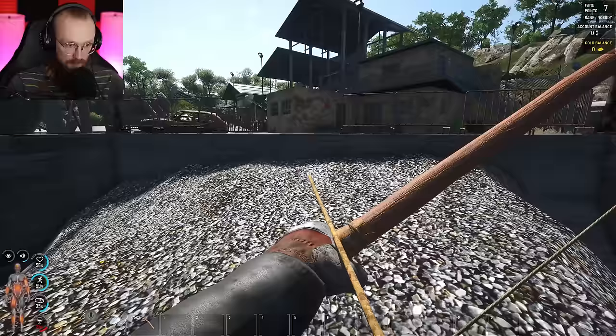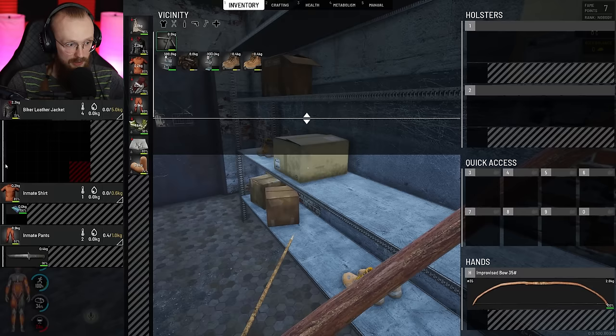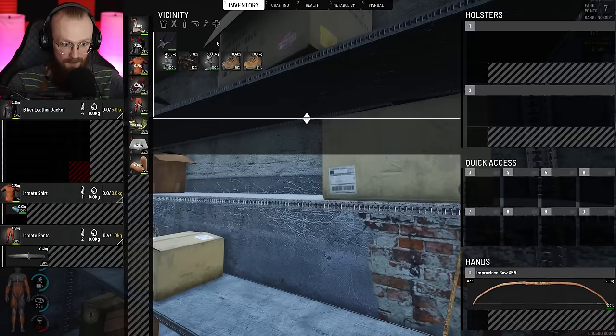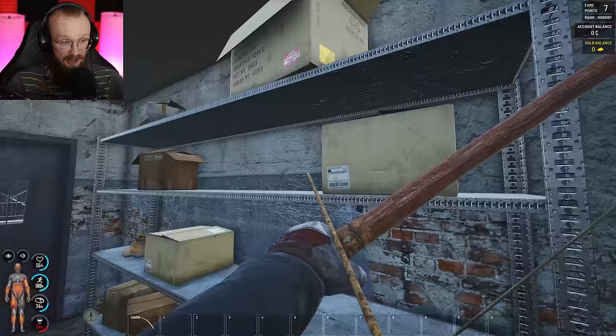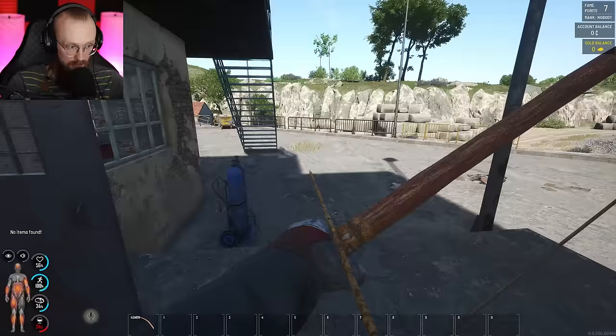I have to probably relearn how to play Scum Survival. I didn't loot these rooms — these rooms usually have some decent loot. As soon as you see a zombie horde, you probably have to run and then kill them one by one. Because when you have six or seven zombies running after you with a bow, it's probably not possible to kill them.